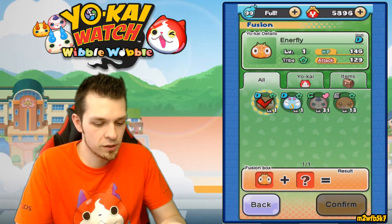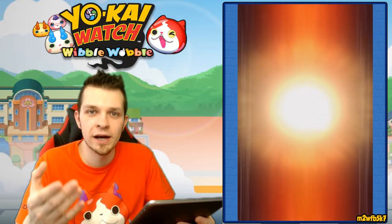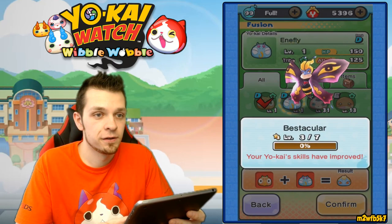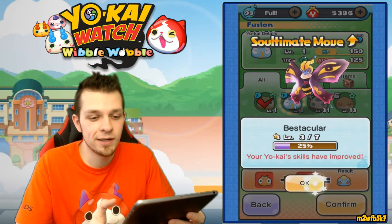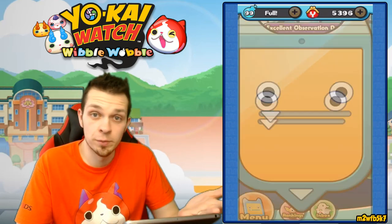Alright, here we go - we're putting you in there, we're putting you in there, and we're gonna pay 500 for it. In case you guys didn't know, these two yokai fuse together for Better Fly, which is a rank A yokai and it's a really good healer. I already have one at level three right now, so might as well just keep on going. That was pretty fun and exciting - showed you a little bit of yokai fusion.